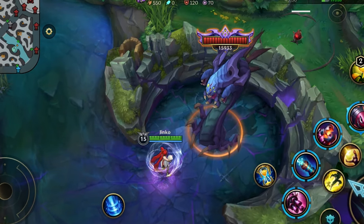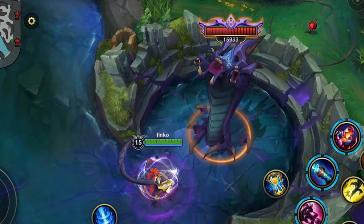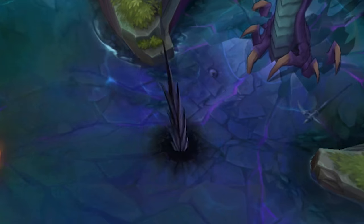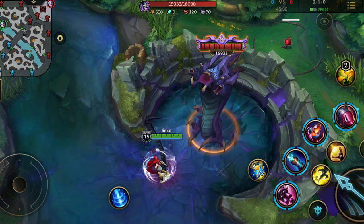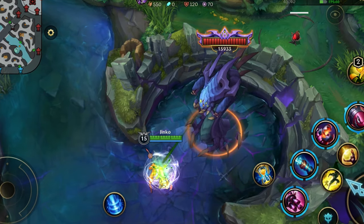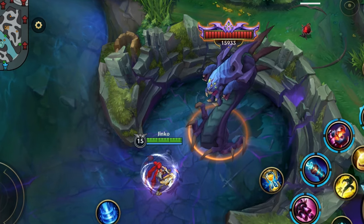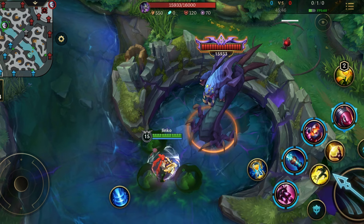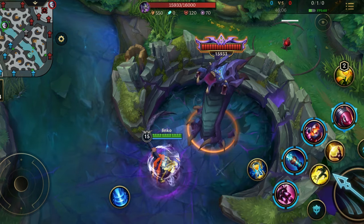After the Missile ability, Baron Nashor will use five more auto attacks, then stop to use the Tentacle Knockup — which always targets the closest player and knocks up players in a small zone. Then he uses five more auto attacks, then the Acid Pool again, and the cycle loops. So the order is always: Acid Pool, Missiles, Tentacle Knockup, Acid Pool, Missiles, Tentacle Knockup, and so on.